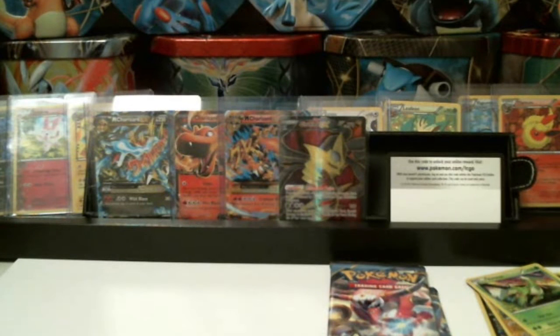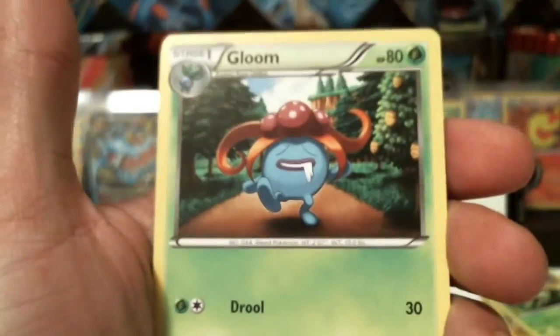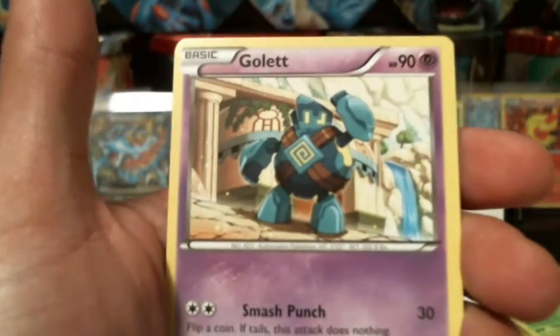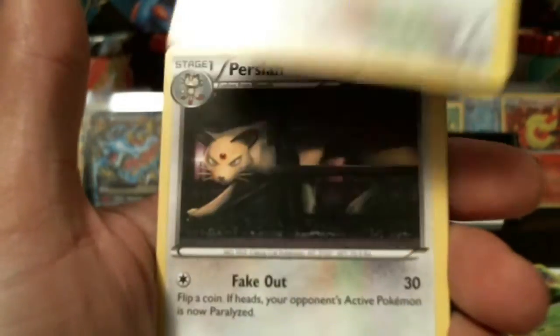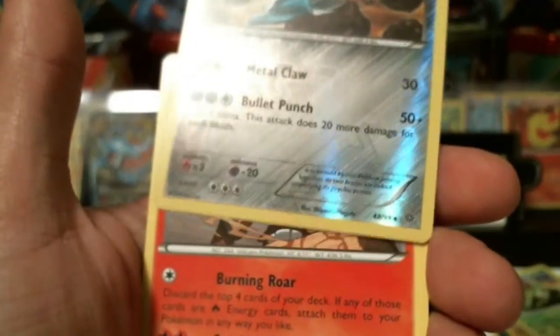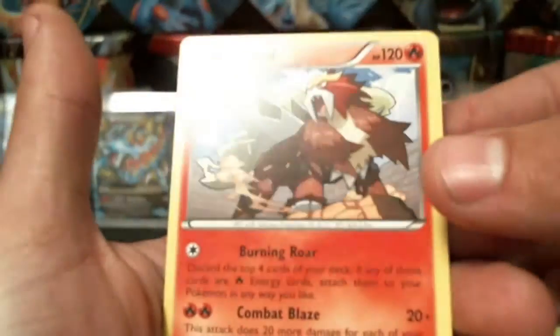And we're down to three packs to go with our only good hit being that Giratina Full Art. One, two, three. We got a Paint Bucket, a Gloom, a Vaporeon, a Clamperl, a Gulpin, a Larvesta, a Porygon, a Persian, a Metang reverse holographic, and another Entei. Cool, I like it.